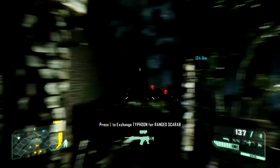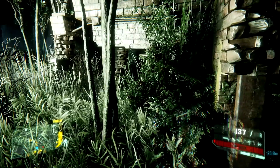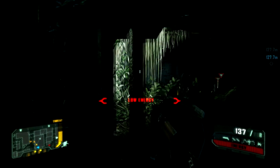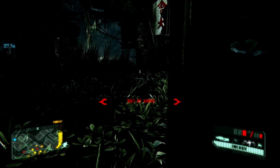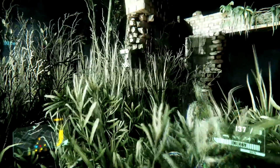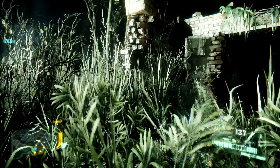The screen you just saw was the hacking interface I was talking about with the rebinding thing. That's a new feature in Crysis 3 — there are turrets, mines, and various things that Cell own, and you can use your nanosuit to remotely hack them: door pads, turrets, anything like that. It's a really nice little touch, works really nicely, and it's just a bit different to Crysis 2.